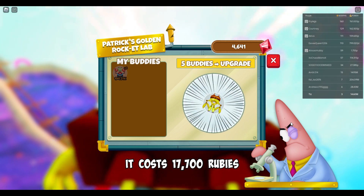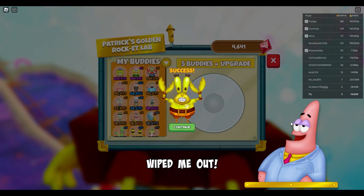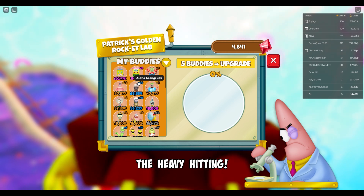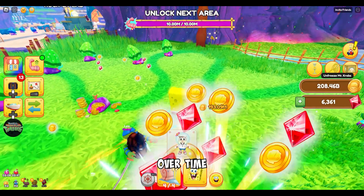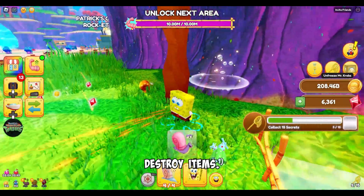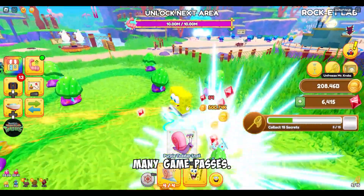It costs 17,700 rubies, and that almost wiped me out, but it's nice to know you can power up your buddies because they do all the heavy hitting. You get stronger over time by unlocking and merging buddies to help you destroy items, or you could purchase one of the many game passes.